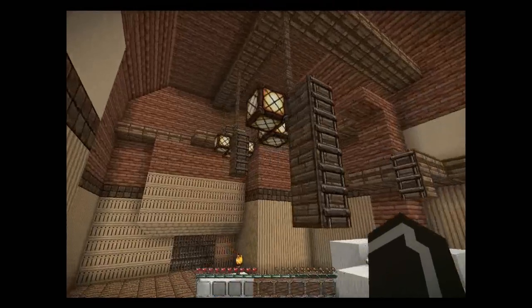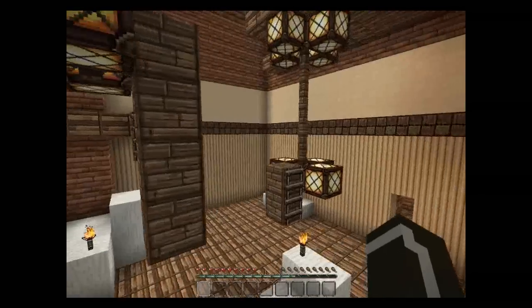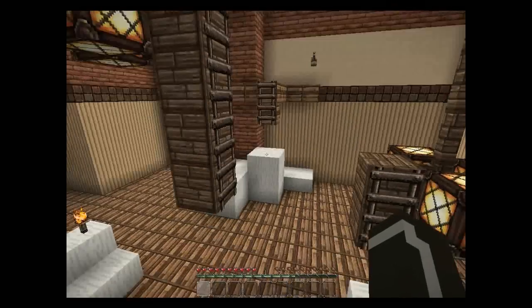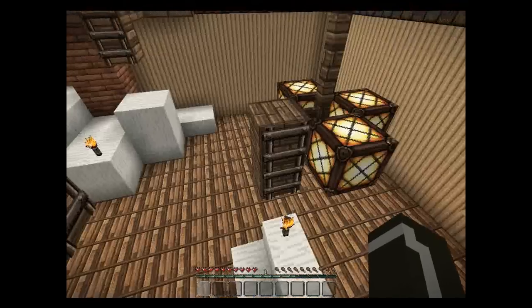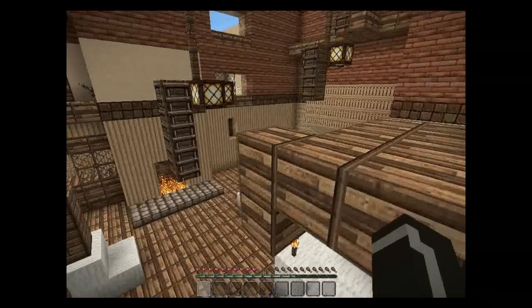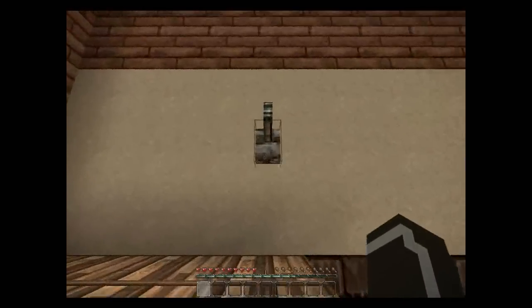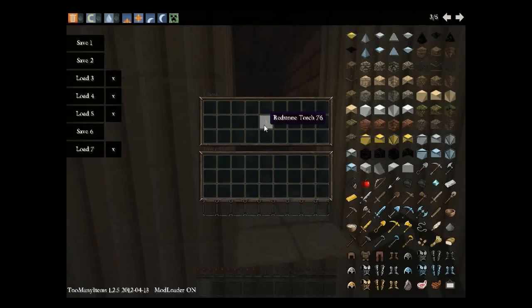Now what happens is at one point you press a lever and this chandelier here goes down and this chandelier here goes up, but obviously I can't do that in Minecraft, so I've developed a bit of a jumping puzzle. I've tried this out myself and it works. You'd have to come up here and go over here — you can see just here it's closed, that's where the library key is, and now it's open and you need to be able to get this key.